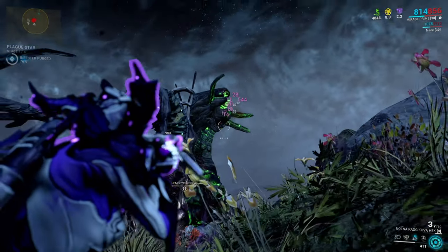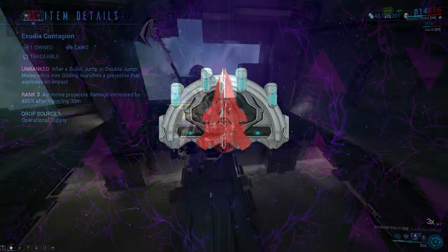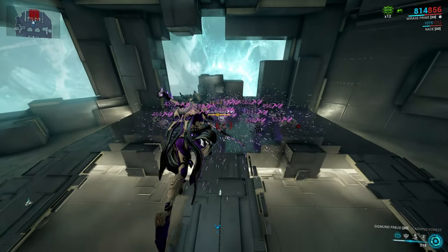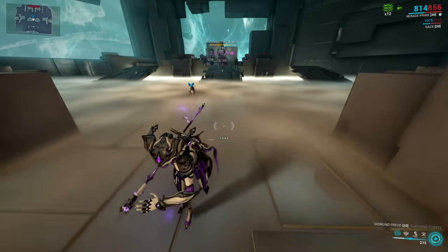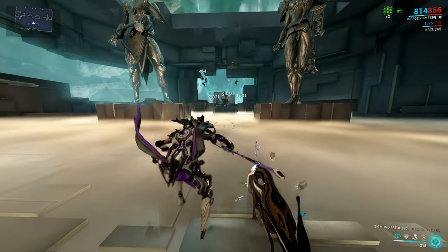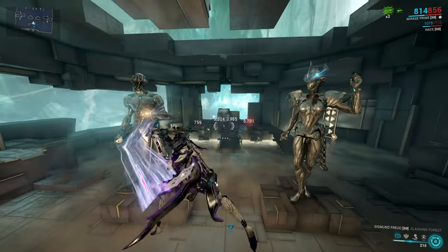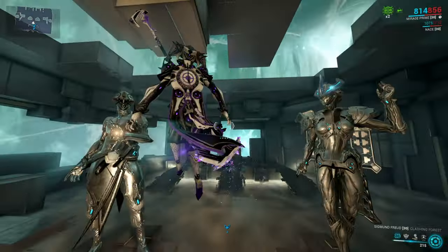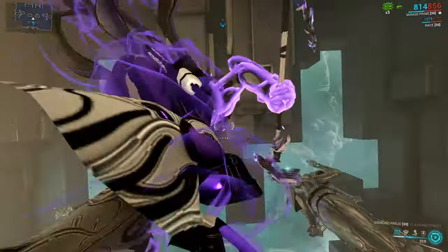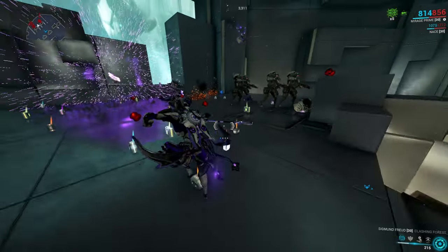The first arcane is Exodia Contagion. This arcane allows the Zaw to throw a projectile that deals 400% of its damage if it travels more than 30 meters. To launch the projectile, you need to bullet jump or double jump and attack while aim gliding. The explosion that the projectile causes has a radius of 10 meters, so quite big. People usually use it to proc status effects or just have fun — it is quite good.